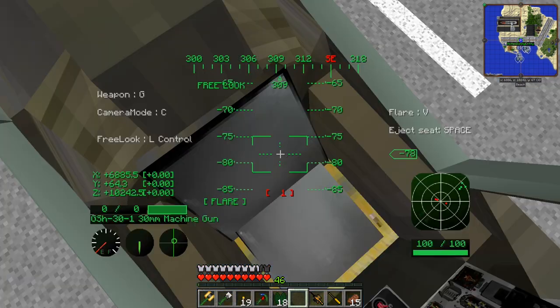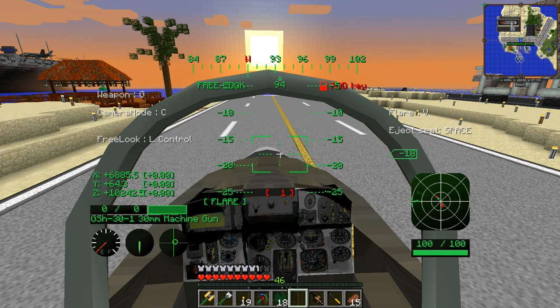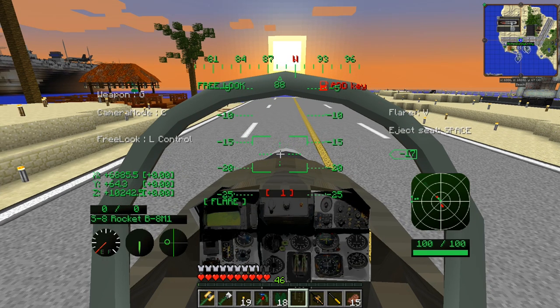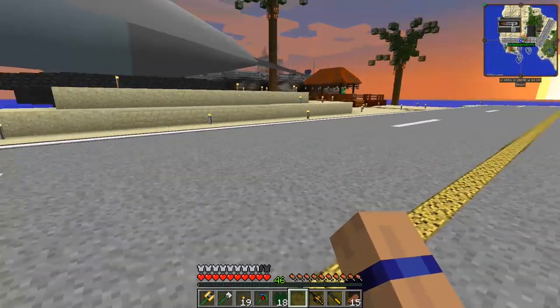So you start off in this plane and you have three different weapons. You got the machine gun, you got rockets, you got this which is basically like a rocket that shoots wherever you point it, and you got this lock-on - which is useless here because it's lock-on for other vehicles.